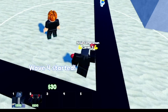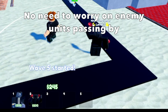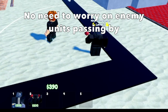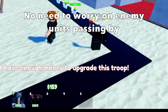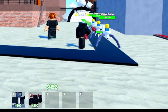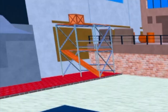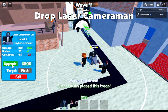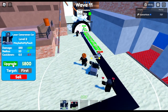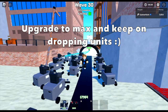No need to worry about enemies passing by because this unit is really strong early in the game. Once you reach max level, all you need to do is keep dropping the laser cameraman. Just keep on upgrading. That is it for the first strategy.